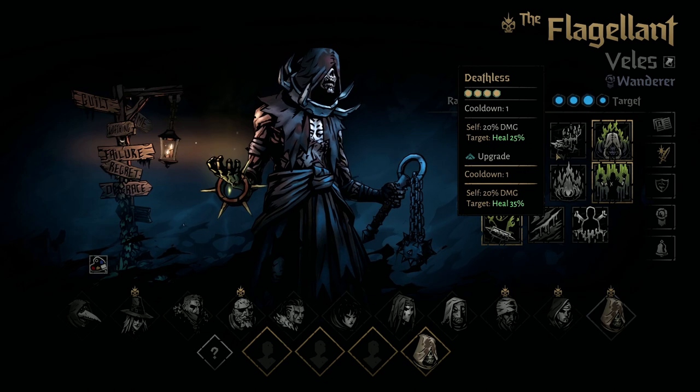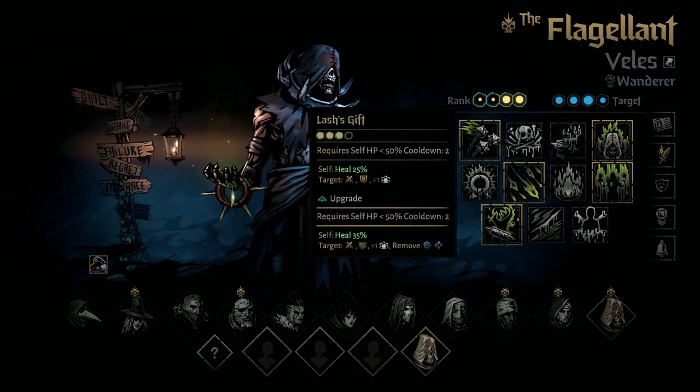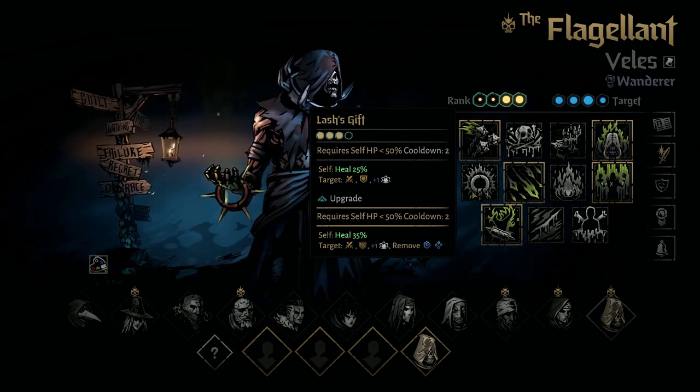Then we have Deathless, where he sacrifices some of his own HP to heal an ally. Endure, where he pulls stress away from an ally and onto himself. Lash's Gift is a self-heal — he can only pop it when he's below 50% HP, but it will also give an ally some buffs and potentially remove some debuffs.